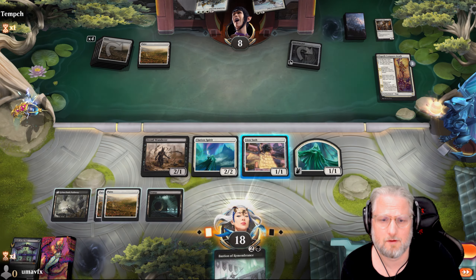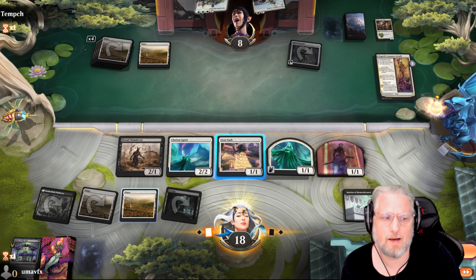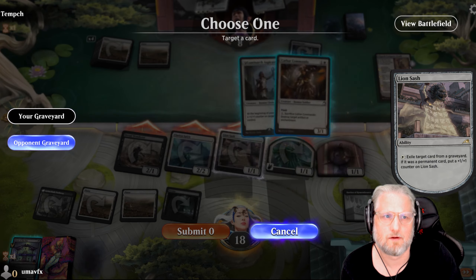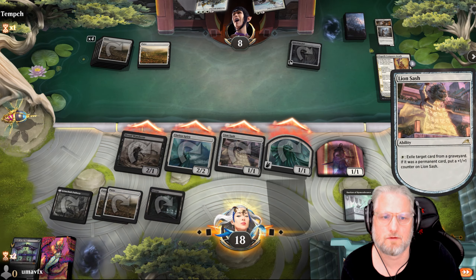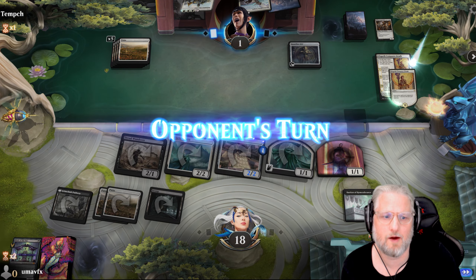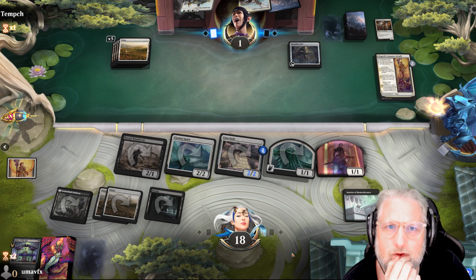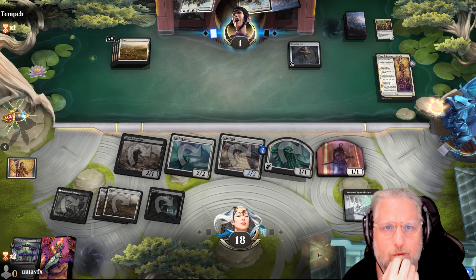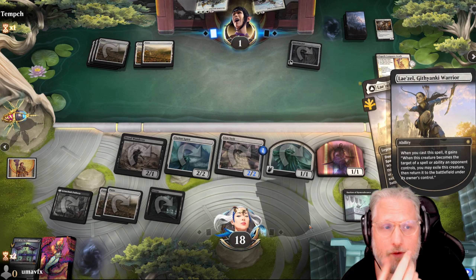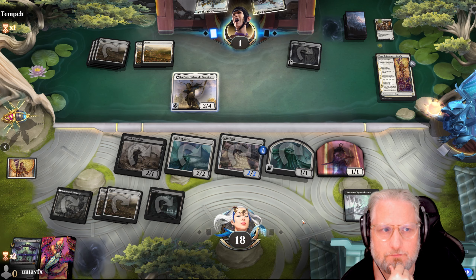That's kind of weird. Wow, that's a pretty good draw! Bam - so now when my guys die I eat the Luminarch. Now anything that dies, I pay him for a life - so I don't see him winning this. Mono white - well that's good but it's not good enough. GG.